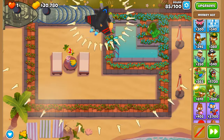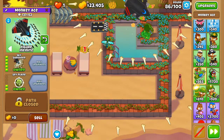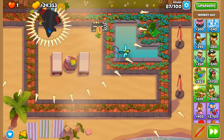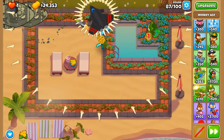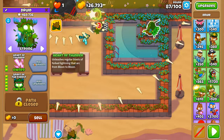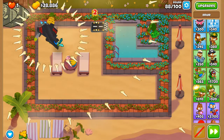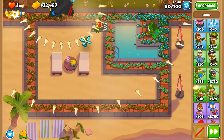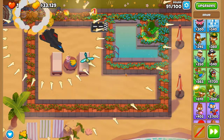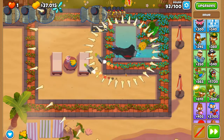Round 85 — two ZOMGs — even easier than round 80 because we now have Sky Shredder rather than just Operation Dartstorm. Still no worries whatsoever. Round 59 was the closest call, relying on pineapple placement to handle camo leads. Because we pursued top path, the thorns on the ground can damage DDTs — if you pursued bottom path you wouldn't be able to damage DDTs. Round 90: DDTs absolutely decimated.